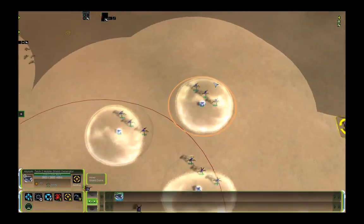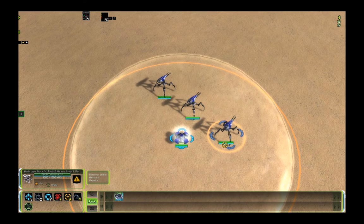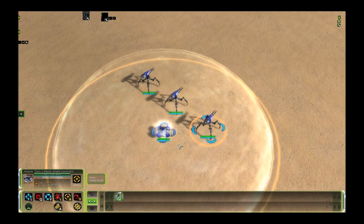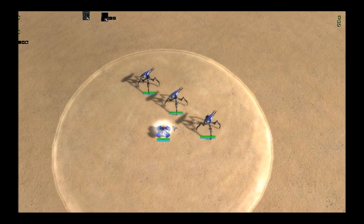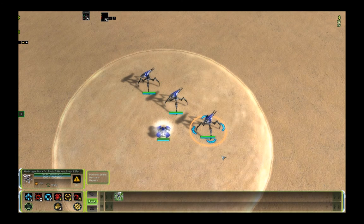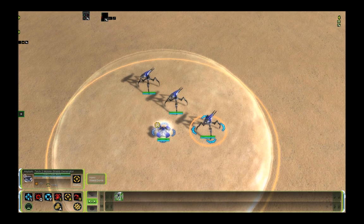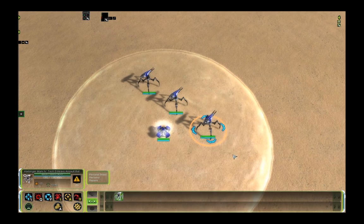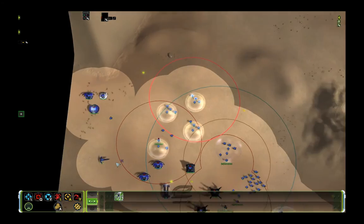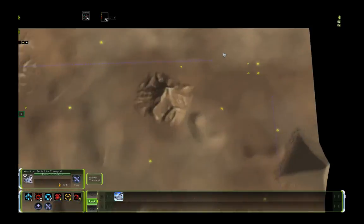Some people don't think shields are necessary, but personally I think they are, because they make your Harps safe against the enemy ACU. If you have two Harps versus one Harp with a shield, with good micro it's pretty much the same result — it takes longer for the one Harp to kill stuff, but it also doesn't die, thanks to the shield. You can even operate close to the enemy ACU if you have the shield, because that's going to tank one overcharge and your Harp can retreat. What I usually do is load two Harps into a transport, and this transport drops them at the enemy base.